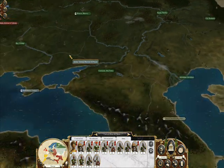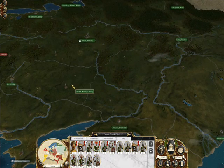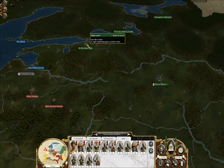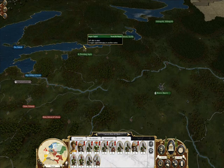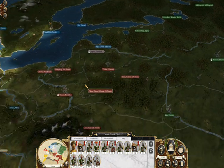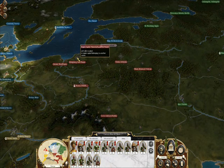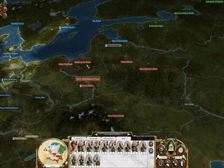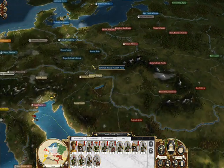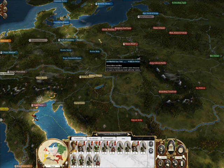This is the Russians here. As you can see, their territory hasn't really changed from what they started off with initially. They probably just took this region from the Swedes — they didn't have that at the beginning. That's the Polish. They've taken East Prussia from the Prussians, so it looks like they're at war. The Prussians — it's quite surprising that they haven't expanded that much. That's their territory right there.